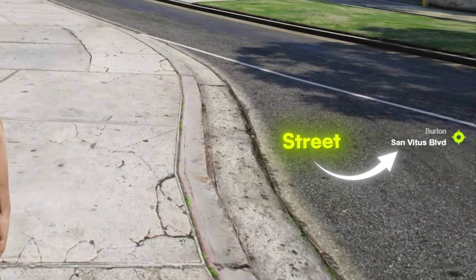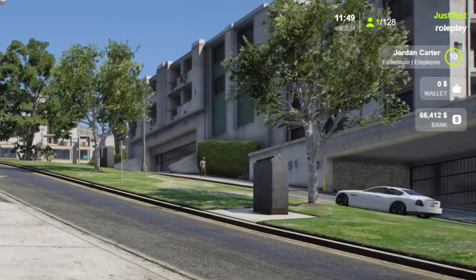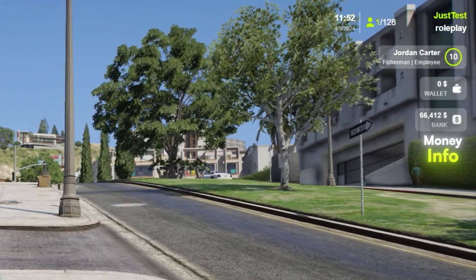On the right side of the screen you will see the name of the street you are currently on. Above that, you will find information about what time it is, how many people are on the server, or how much money your character has.